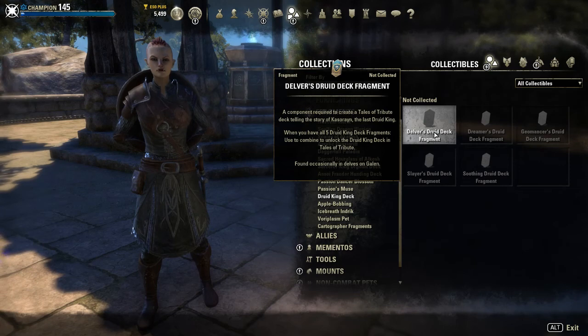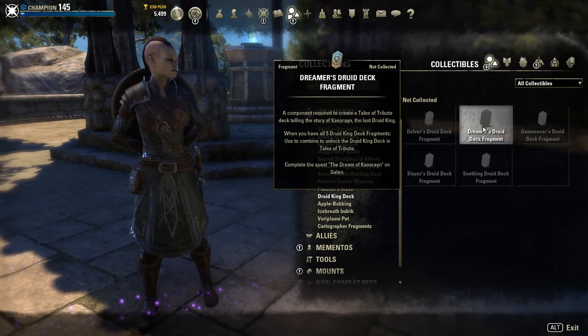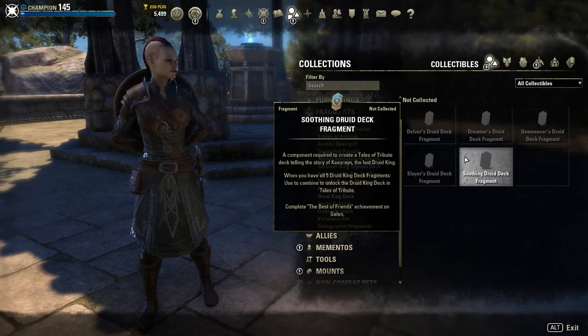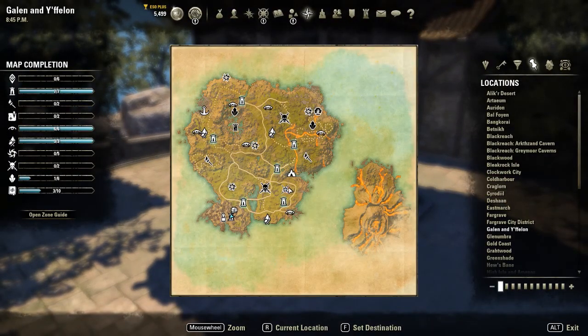The first three I'll mention I will show on my map. The Delvers fragment drops from Delve bosses, Geomancers from Volcanic Vents, and Slayers from World bosses. Important to remember is that there is always a chance that one of them will drop — it's never guaranteed — so maybe you will have to farm, for example, the Volcanic Vents a couple of times. This zone has 5 Volcanic Vents, and if you find the location of a Volcanic Vent you can easily see if it's active at that moment or not.